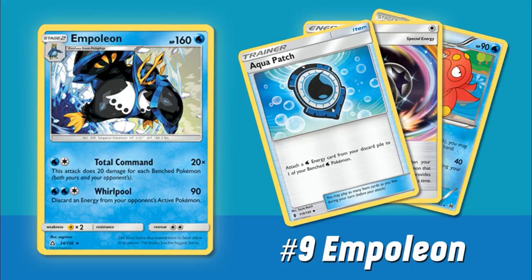Bridget has been kind of the go-to first turn supporter for almost every single deck, and every deck in the current format functions with a full bench and is eager to fill it up. So Empoleon's Total Command attack actually looks fairly powerful. It's also a non-GX, meaning it only gives up one prize. There are a couple of subtle things that really make Empoleon more playable. The first is it has 160 hit points — the fact that it's 160 and not 150 is actually pretty big, because that narrowly pushes Empoleon out of one-hit knockout range for certain decks.